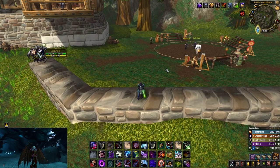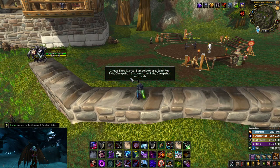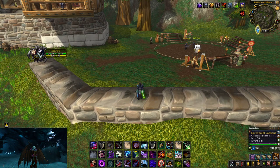So if they have relentless or something — your first cheap shot, then your dance, symbols, slash on-use, echoing reprimand because that does a lot of damage with symbols, eviscerate, cheap shot, shadow strike, eviscerate, cheap shot, mark for death, eviscerate. That's if they have relentless or any stun duration reduction, because you don't want to gap your stun and let them do something in between.